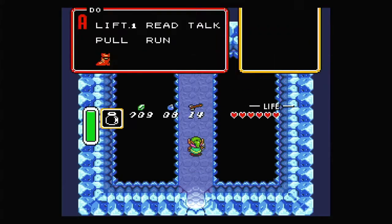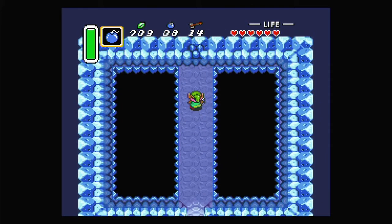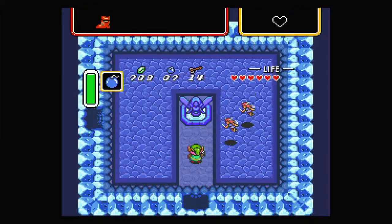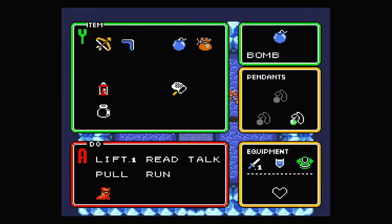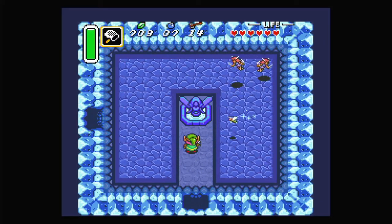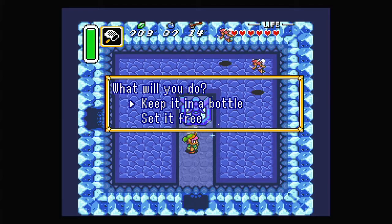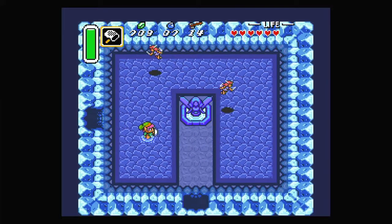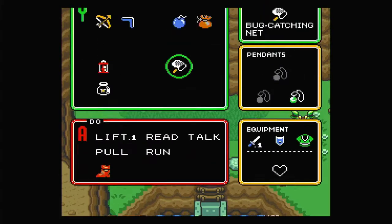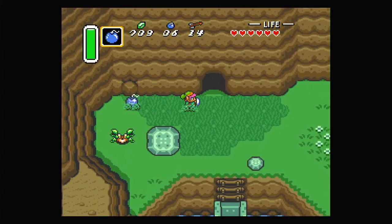There's a cave here we can do a few things in since we can blow up the entrance. There are some fairies here, but also if we dash into the fountain there's a gold bee — you can find bees in trees if you dash into them. This bee is special because it's sparkling, so let's keep it in a bottle. It's tempting to grab a fairy, but I don't have enough bottle space unfortunately.